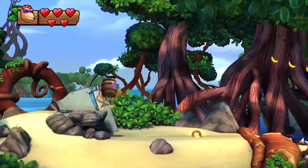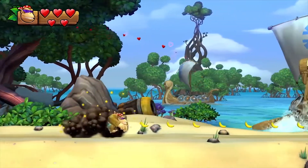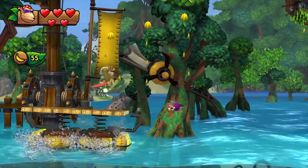One big difference from the Wii U version is that you can play as Funky Kong, which will really come in handy for those wanting a smoother ride through the game. Funky has five hearts, doesn't take damage on spikes, and can double jump and glide.